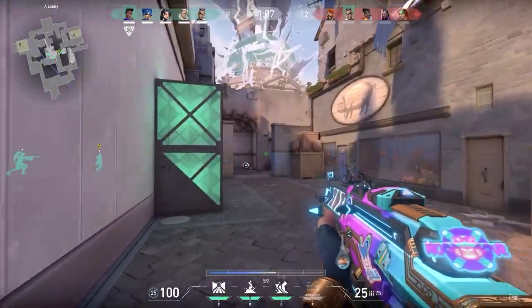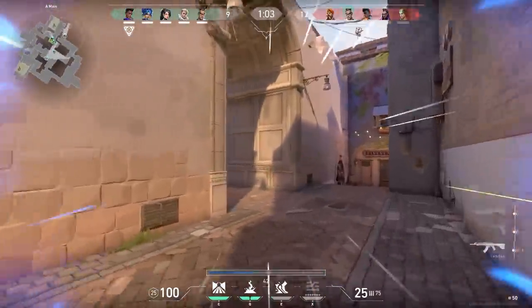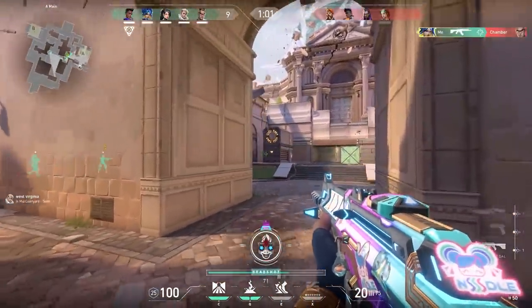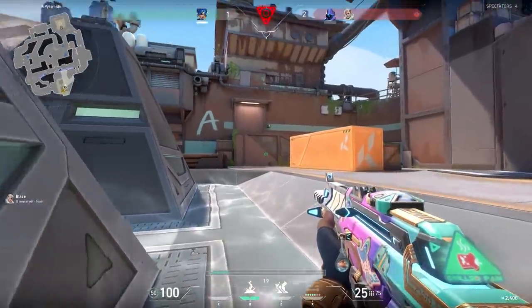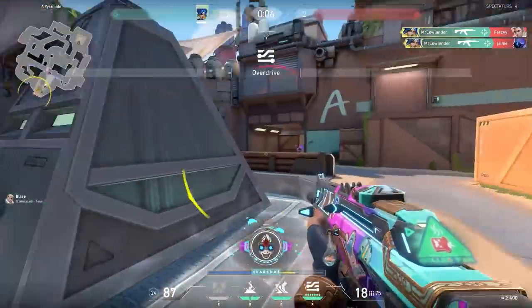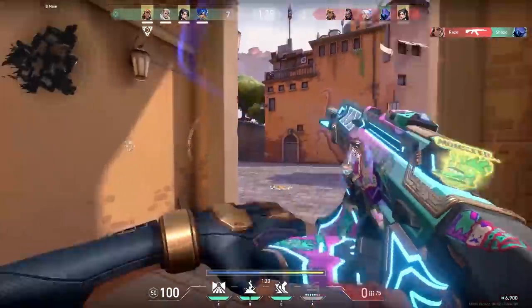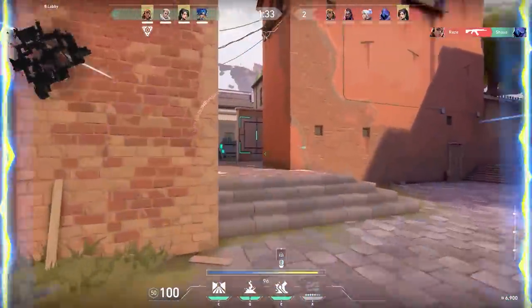The next thing about the E-ability is the timing of your dash. Try to dash a little bit before you go around the corner. This way you'll be able to shoot your gun as soon as you see the enemy. If you dash a little later you give the enemies more time to react, and that's not smart. In this round I dashed before I went around the corner, so when I stood still I could immediately shoot.